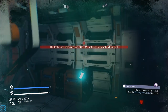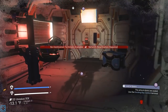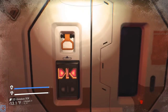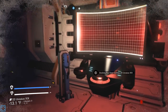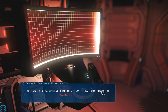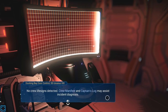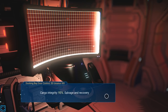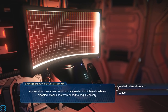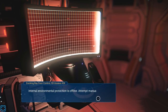That is a finicky door. No destination terminals available. Network reactivation required. The SS Usaius XIX status: severe incident, total lockdown, access denied, no crew life signs detected. Crew manifest in captain's log may assist incident diagnosis. Argo integrity 95%, salvage and recovery likely. Access doors have been automatically sealed and internal systems disabled. Manual restart required to begin recovery. Warning — gravity calibration error, freedom of movement reduced, internal environmental protections offline. Attempt manual generator restart.